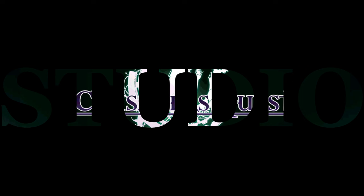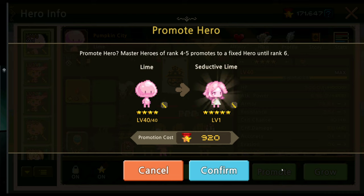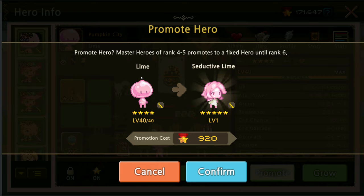Yo, what's up showboyfell, welcome back to Crusader's Quest! Today we are gonna take a look at one of the newest heroes, Lime. We were not lucky enough to get her from the pools, but we ended up using the four-star selection ticket to get her, so not too lucky but still lucky enough.